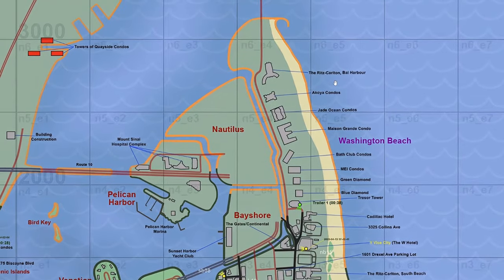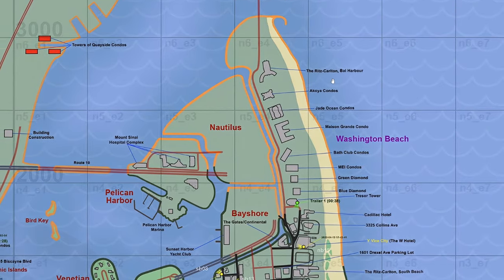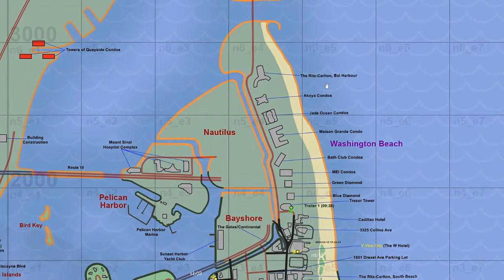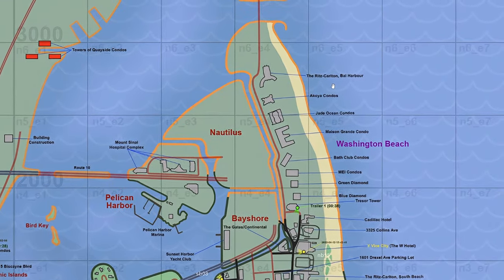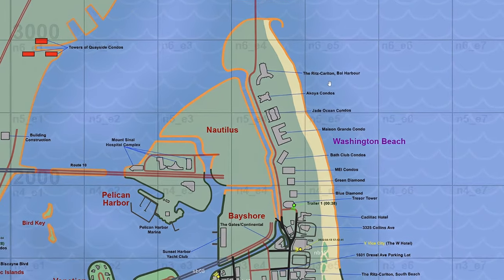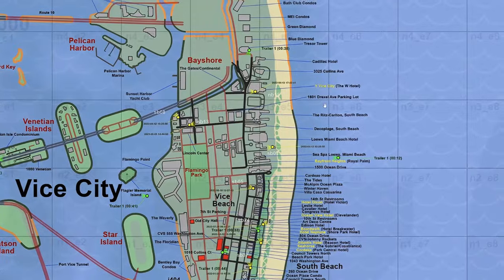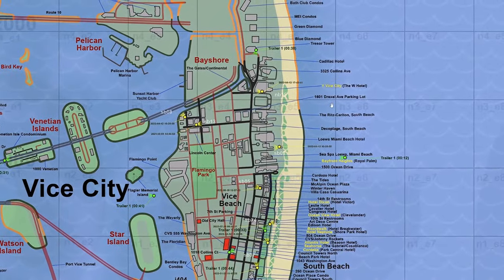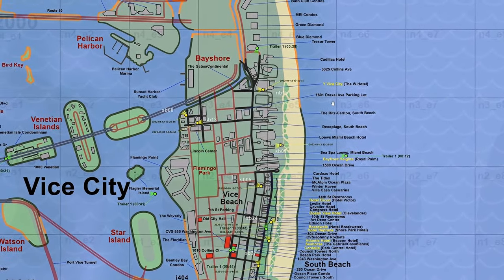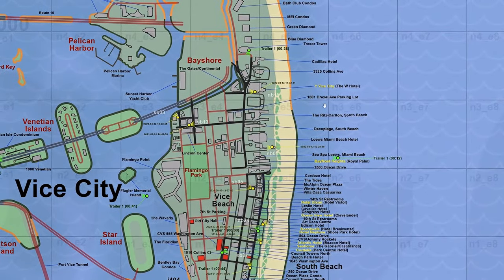Updates have been made to the route of the I-404, incorporating new evidence, including adjustments in Vice Beach and the positioning of the road near Rock Ridge, as well as alterations to the highway section near the airport. Speculative terrain and building positions in Washington Beach have been revised, with changes to the shapes and locations of the Ritz-Carlton Bal Harbour, Akoya Condos, and Jade Ocean Condos. The Y Vice City and Gate Slash Continental Hotels have also been included in the Vice Beach vicinity, along with several minor fixes.